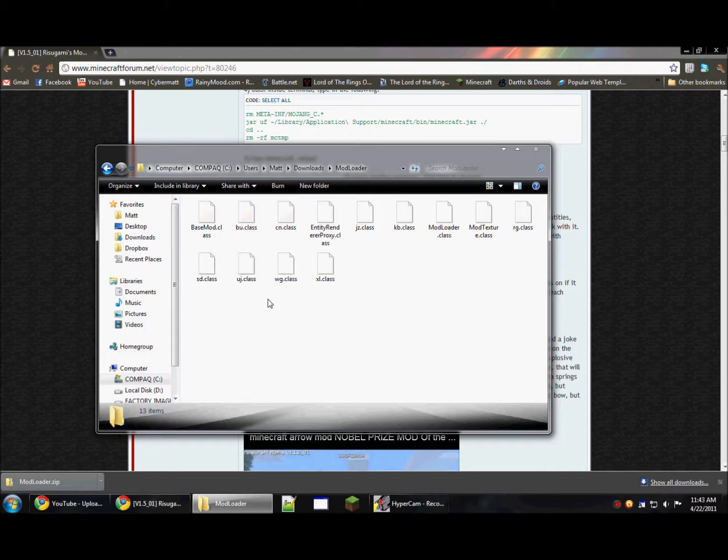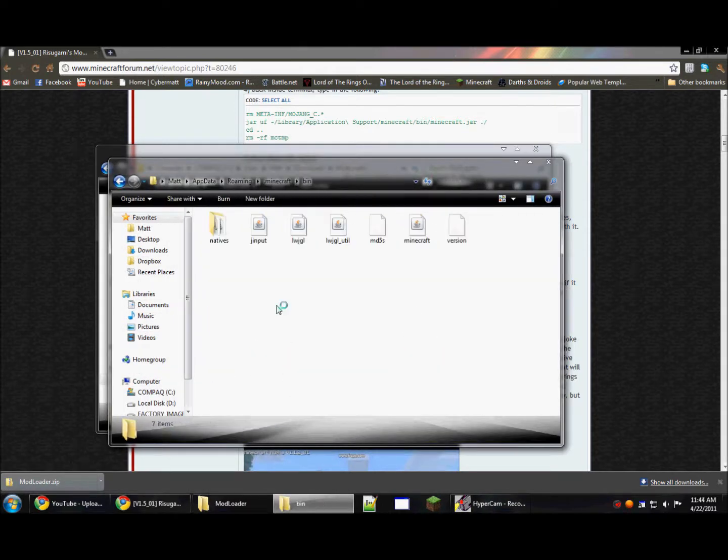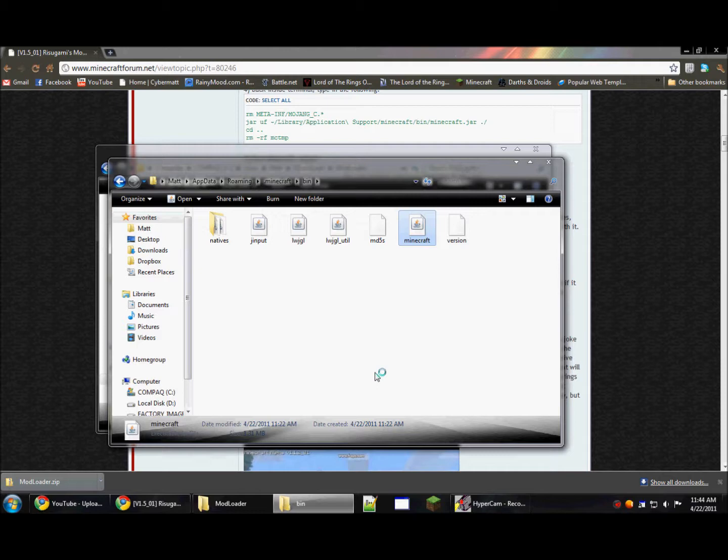Now in here you see a bunch of .class files. A .class file is simply compiled Java source code. So if we open our Minecraft folder — remember it's appdata/roaming/.minecraft — in bin, you have the Minecraft.jar file. We're going to hit 7zip, open archive.